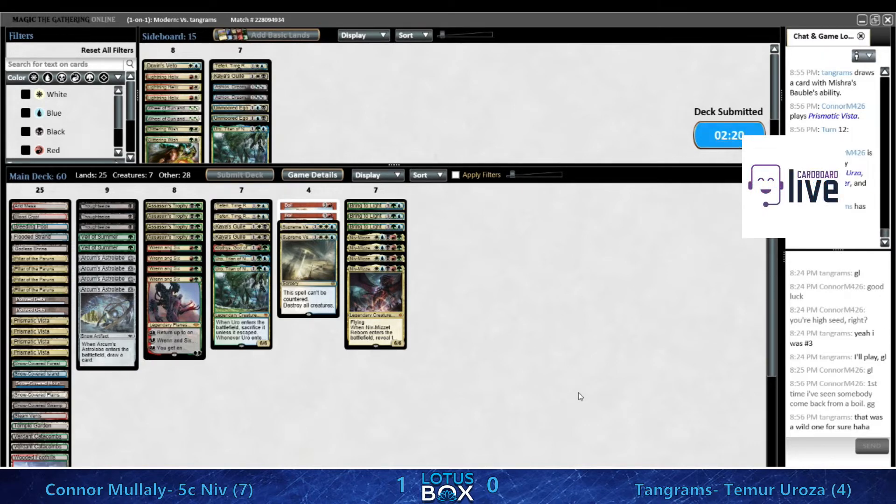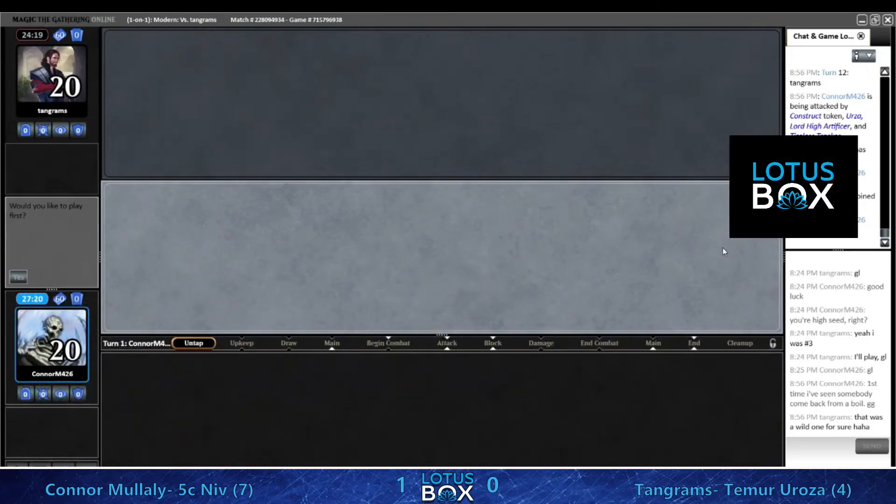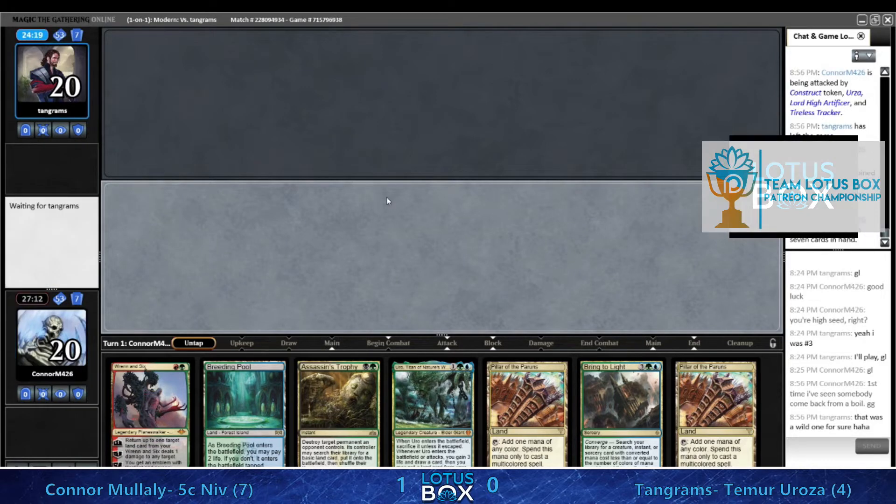It makes a lot of sense - just had so many resources that you could claw back into it. Here's another nombo hand with Ren and Six - no fetches. I think you keep this though - we've got Ren into Uro into Bring to Light, and this Ren is resolving. As long as Conor hits a fetch at some point it will be very good.